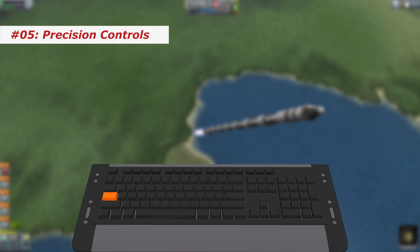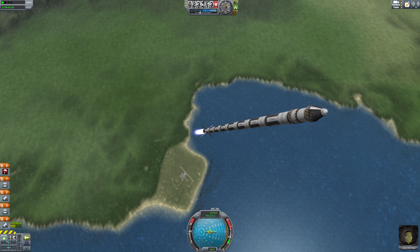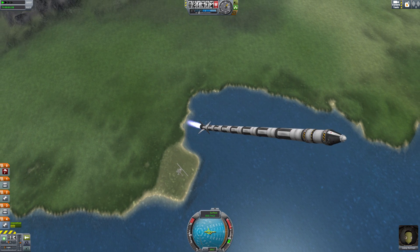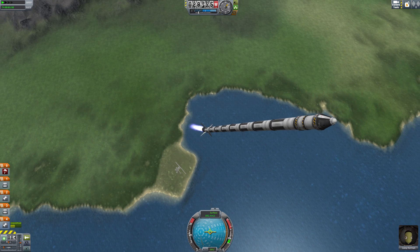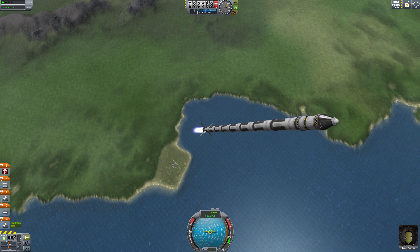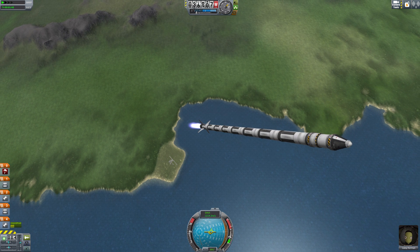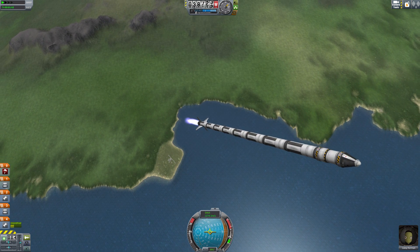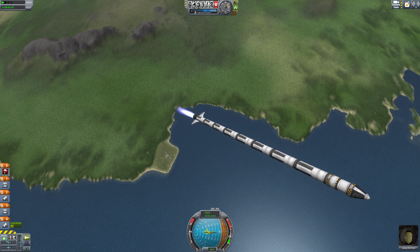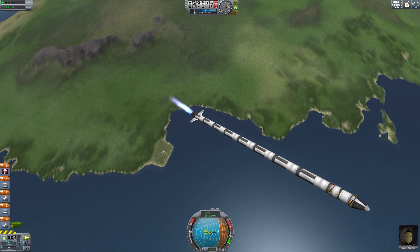Number 5: precision controls. Using RCS can have a huge impact on smaller craft but also lead to wobbles on stations. The same applies to relatively long rockets when turning during ascent. An easy fix for that is pressing Caps Lock. If you now pay attention to the control input indicators, which are also on the lower left, they change color as well. Now every control input is applied in a much more controlled fashion, which not only allows you to do more precise movements but can also save a lot of monopropellant. I use it mostly when I fly planes using physical time warp — without it these can get out of control quickly.